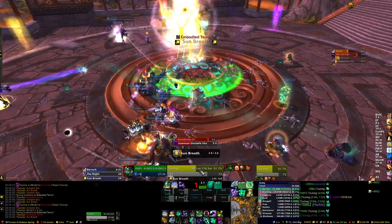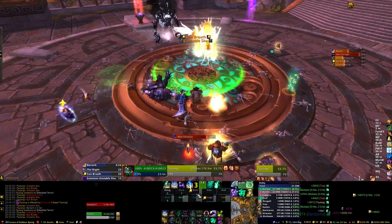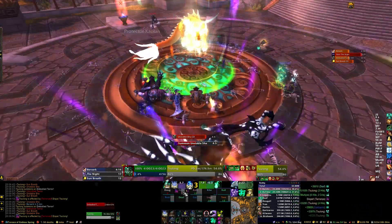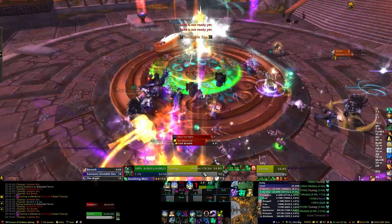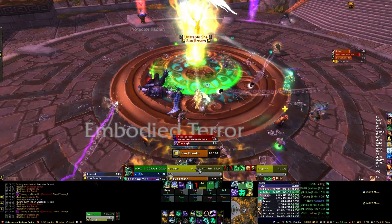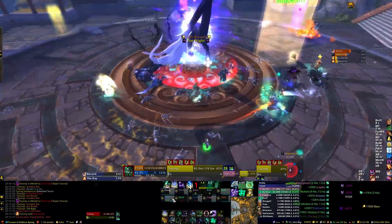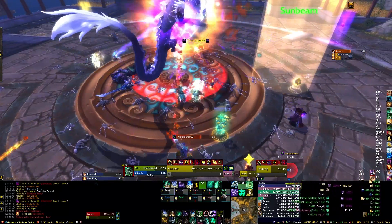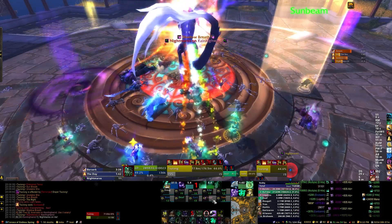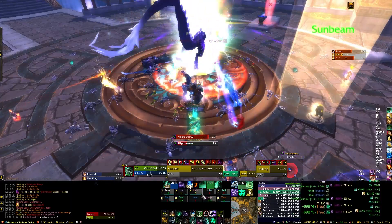As the new Embodied Terror spawns, there's a Terrorize coming up so I dispel that on Sulong first, and our paladin dispels it immediately on another player, then we either heal the third target or wait until we can dispel again. Looking at the bottom right you can see our shadow priest covering that quadrant with our elemental shaman for the Unstable Sha, and our mage and warlock on the other side. Once we actually got into the phase we found there weren't that many Unstable Sha to deal with — there's one that explodes on Sulong, so there's definitely room for improvement.